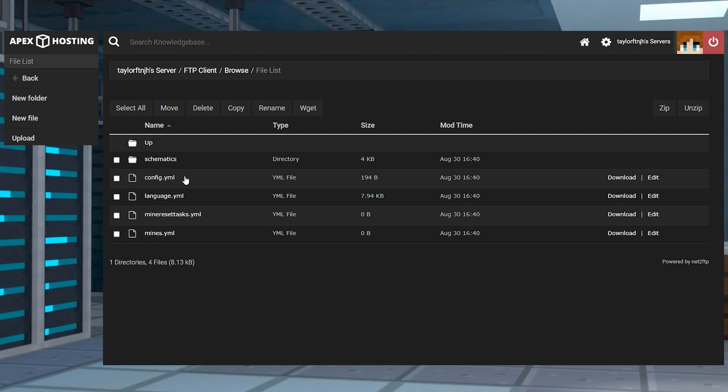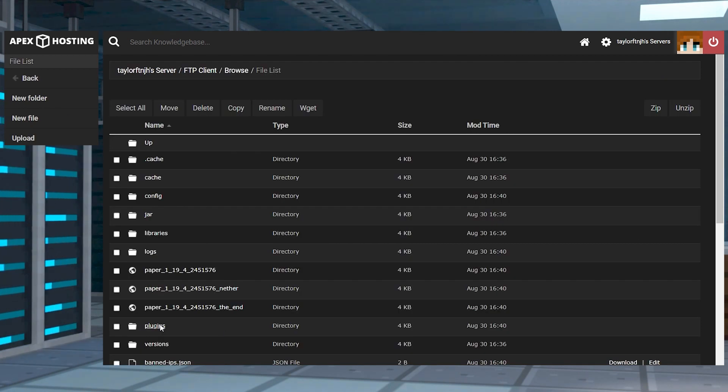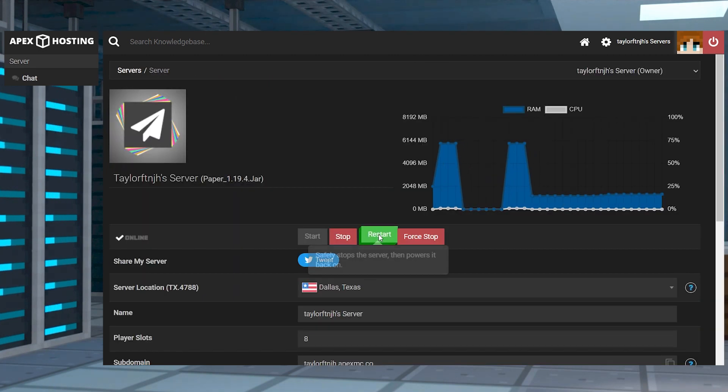As for making changes to configuration files of RealMines, this is done by accessing them in the FTP. These are called config, language, and mines. Editing the first two is straightforward since it mainly requires you to alter text within quotation marks, but the last one is a bit more technical, mainly requiring value changes to be made. Head to the FTP File Access and log in, then head to the plugins and RealMines directory. Once you're there, press Edit on one of the files to reveal the contents, make any desired changes, and then click Save at the top and return to the main panel to restart the server and apply the edits.